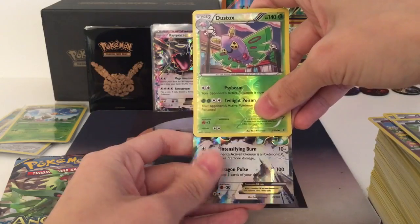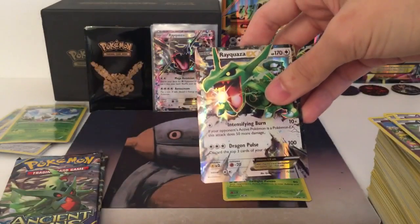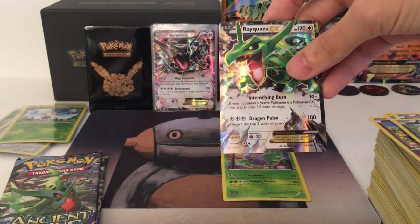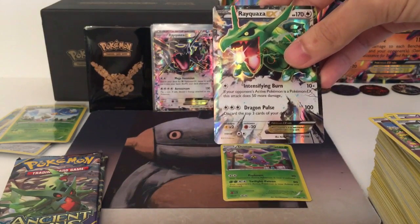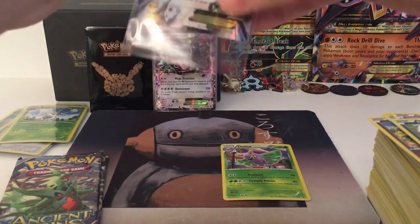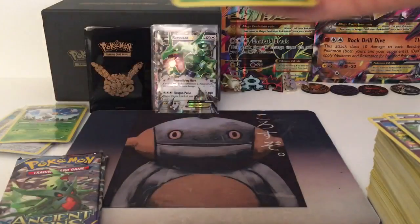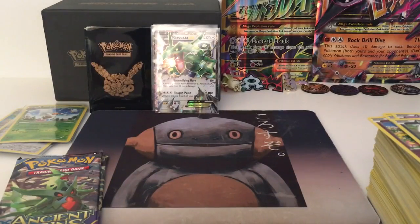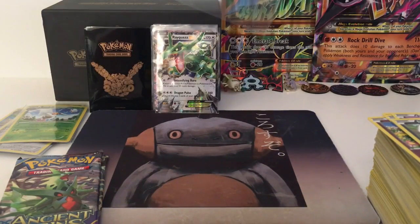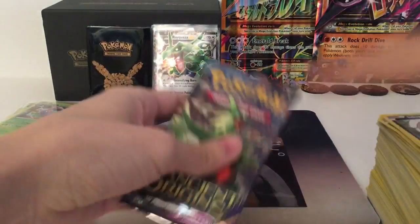Dragon Pulse — and we get another version of Rayquaza EX! That's nice. I think we pulled all the Rayquaza EX cards. And we still have two packs of Ancient Origins.